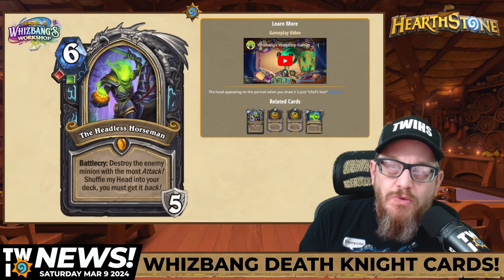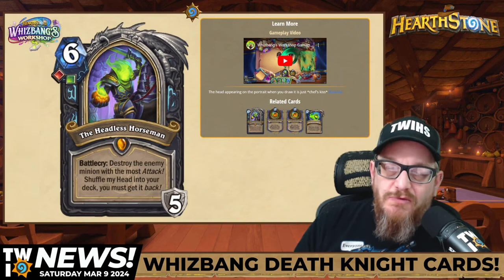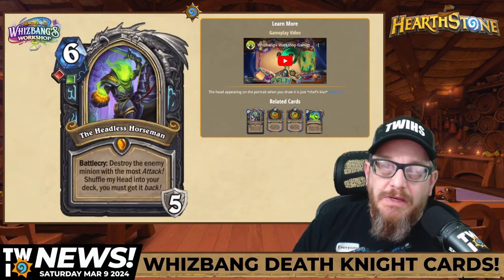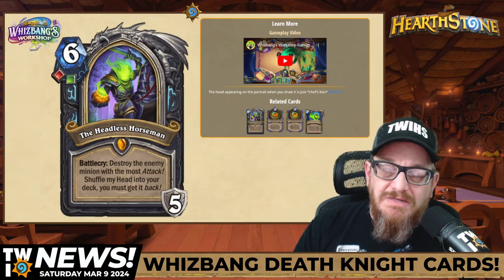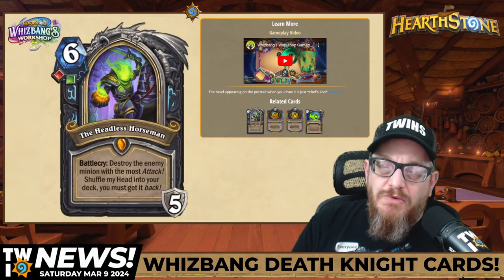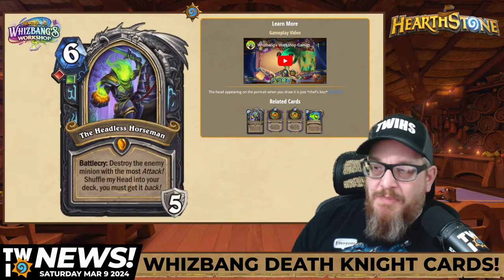Let's go right into all the Whizbang's Workshop Death Knight reveals. First off, we've seen this one pretty early on — Headless Horseman. Death Knight finally got a hero card, and it's six mana. The Battlecry is destroy an enemy minion with the most attack, shuffle my head into your deck — you must get it back.